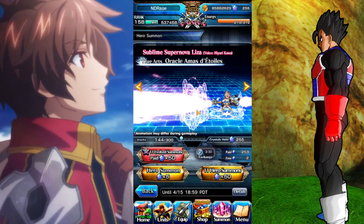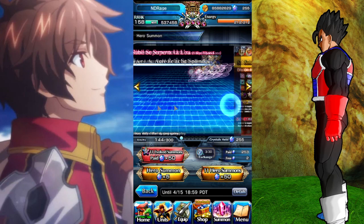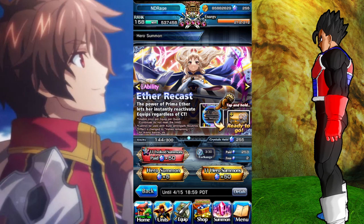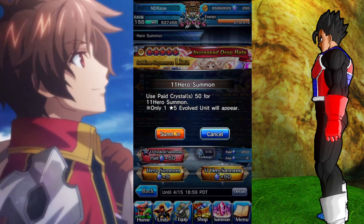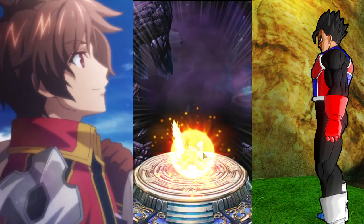What's up y'all, this is the Star God Lisa summons right here. We're gonna be trying to get the girl Sublime Supernova Lisa — but I like her previous name better, which was Star God Lisa. So without further ado, let's go with the very first one right here. Alright, it's a croc and normal gold touch.